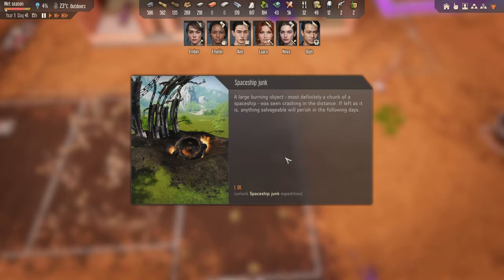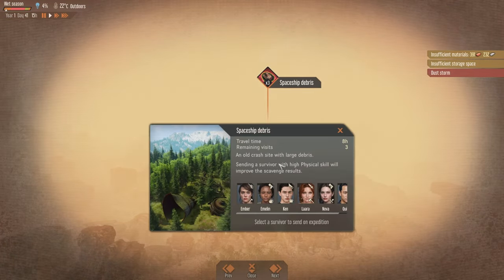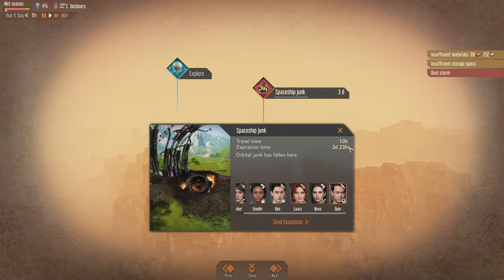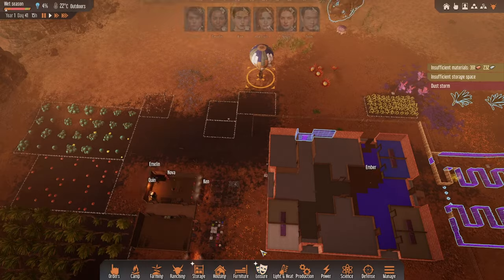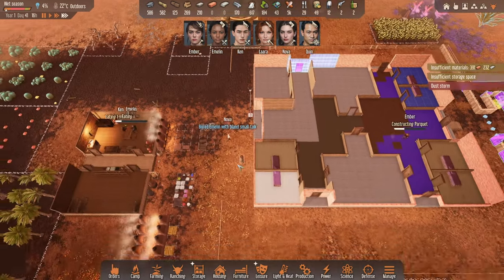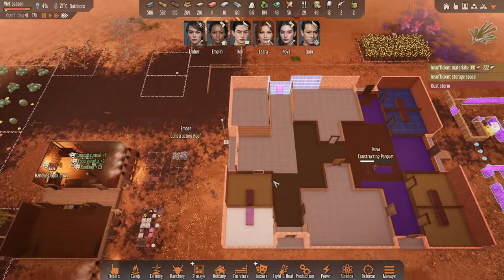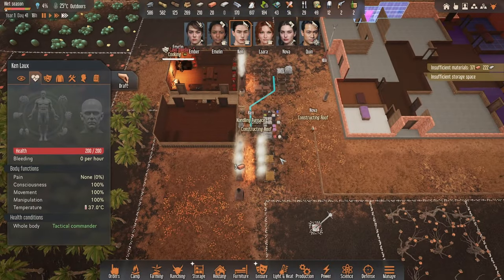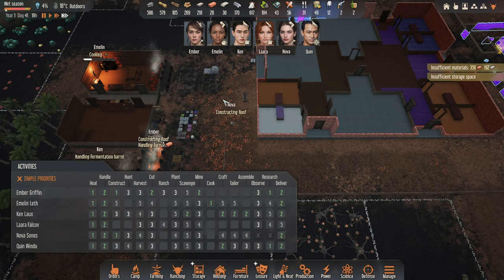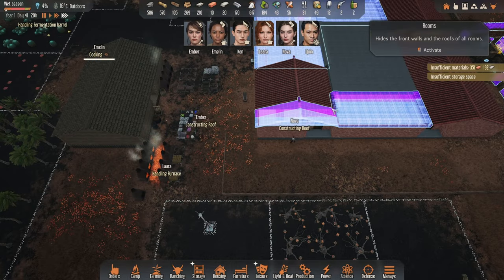Spaceship chunk — let's have a look at the exploration real quick. Three days... it's 10 hours — never mind. Quinn, go and check it out. It's worth checking out because sometimes we might get some new technologies. I think with this one we're just going to get some resources. Ken, what are you up to? Handling those furnaces. Ember is constructing — Ember and Nova should be plenty.